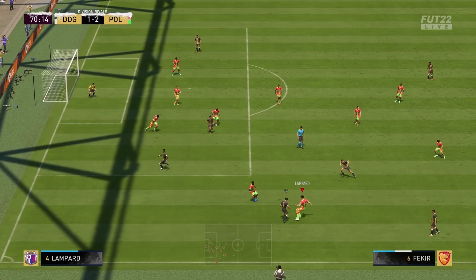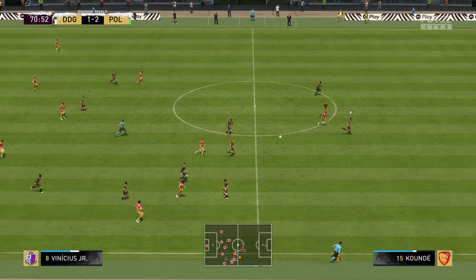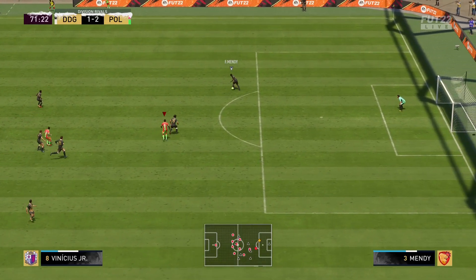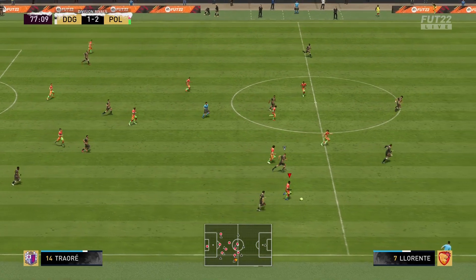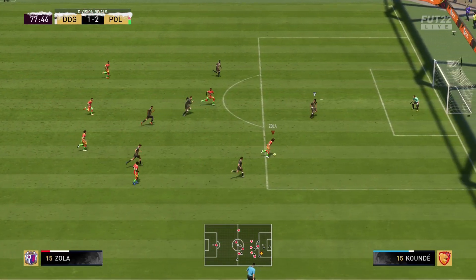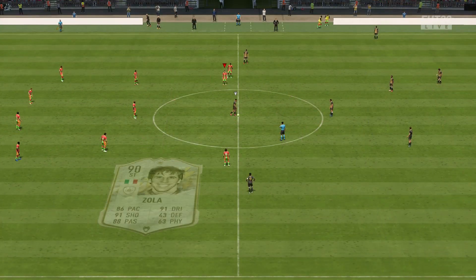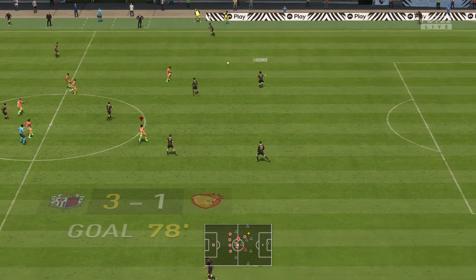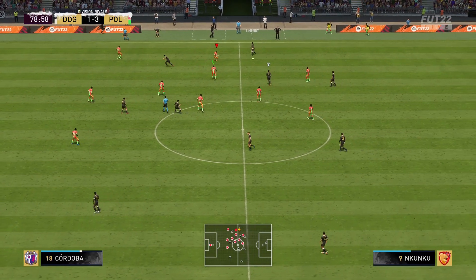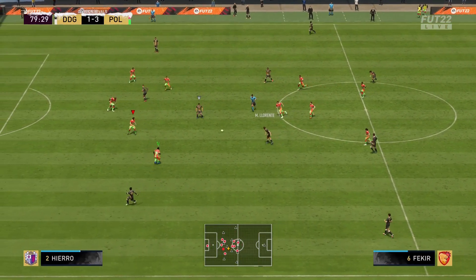Vamos Zola. The dribbling — see that beautiful pass to Vinicius? Casi, casi. Come on Zola, finish it. Thank you very much — there is that hat trick! I was waiting to do that through ball. He thought I was going to cross it over to Vinicius Jr., but I passed it to Zola and he finished it with no problem. That is a hat trick.